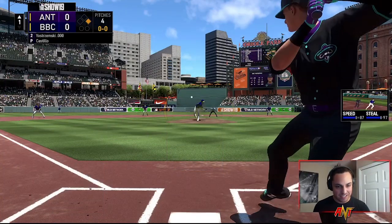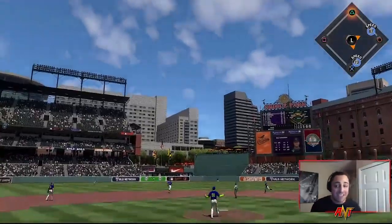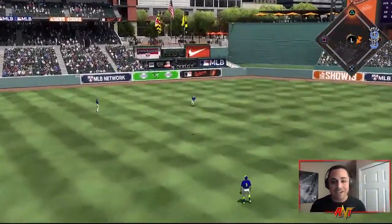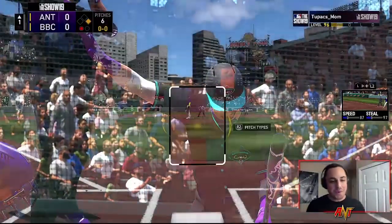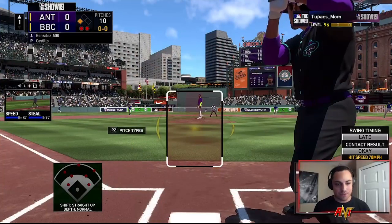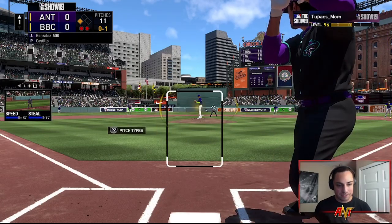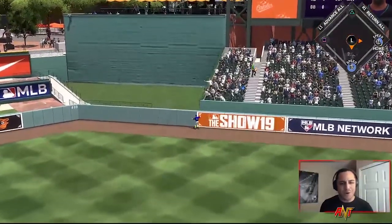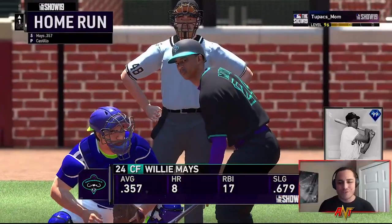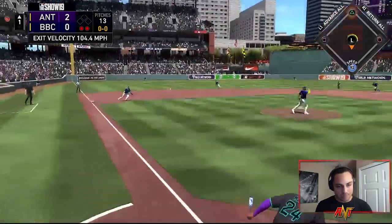He hit Alomar — what a start, I'll take that. Yastrzemski's up now. Good check swing — I wanted to swing at that. I dropped the PCI. I was expecting the high fastball. That one hurts. Alright, let's go Agon — good pitch to swing at, that one hung too. That's crushed — tell me that's gone, come on! There we go, Agon throwing a fastball down the middle, that's a homer for sure. Two nothing, good start.